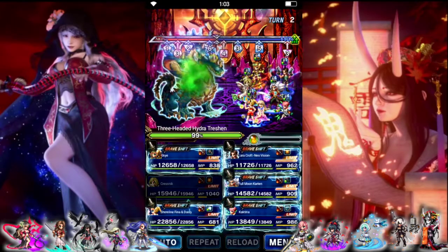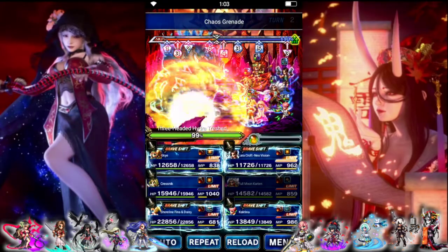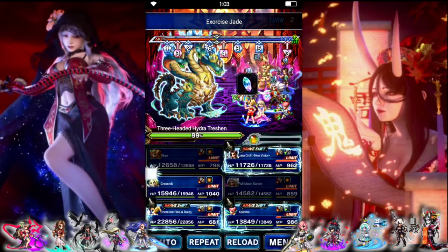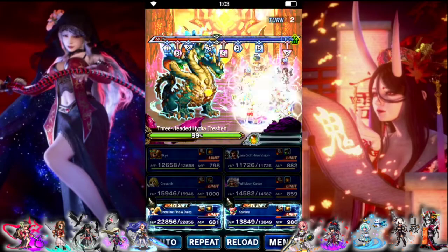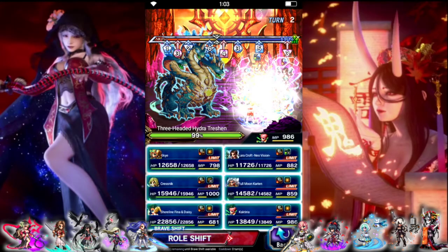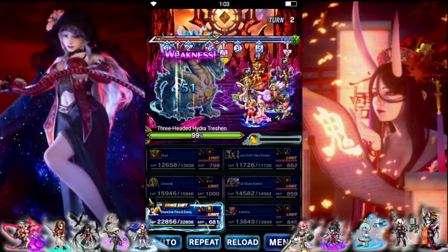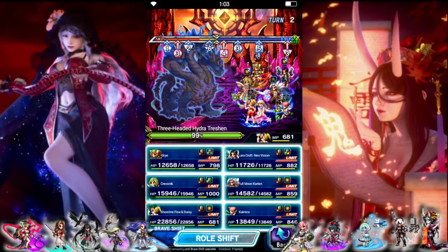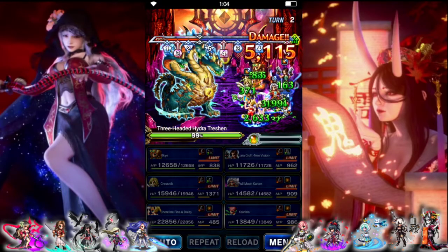Turn 2: Karten again — Chaos Grenade, same thing as the first turn. Break ourselves for a bunch of morale. Skye does Jade again. Kresnik this time is going to Arcane Stimulant, just for morale fill. Laura gets to Calamity Border. Kakteria: 10,000 Breaking Needles, Faith for a Spirit Buff, and just punch the boss for morale. Just trying to fill that as fast as we can. Phazy: Lagoon Shell to get 100% Light and Dark Buff, and just Splash Fight. We should be completely immune to damage again.